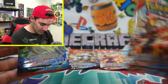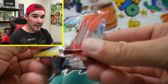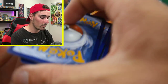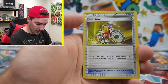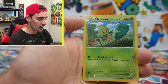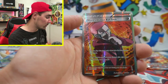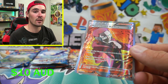We're going to go with one of the two heaviest packs — this should have an EX, full art, or better. We have a Masquerain, Acrobike, Lombre, Zigzagoon, Tropius, Shroomish, Tangela, Bidoof, Electrike — and a Maxie's Hidden Ball Trick full art! There is a full art from the heaviest pack, guys.